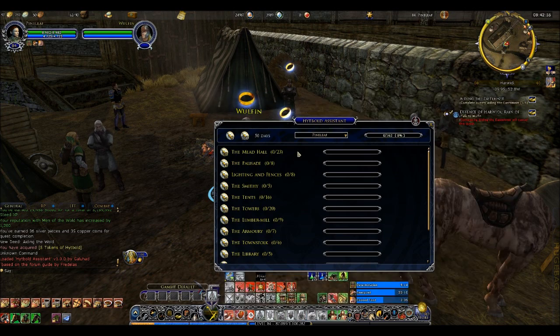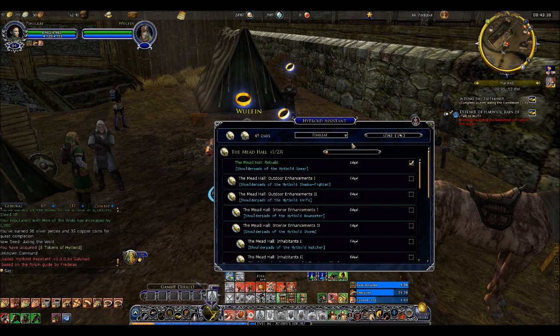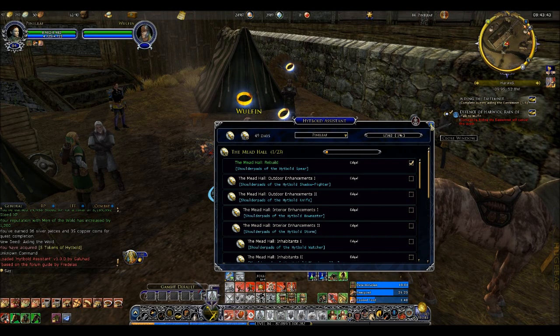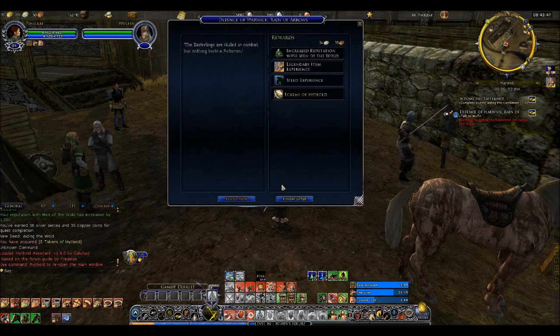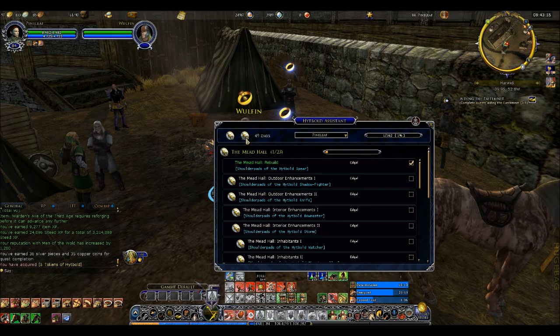Now I have the Hytbold Assistant loaded. This has all the various items — I already did the Mead Hall so I'll note that. All the rest of them are unbuilt yet. It says I have 49 days left. I said before it takes 44 days — 49 is the base, but there are 5 deeds that you complete by doing all the dailies. When you do all the dailies for an area, you complete a deed; when you do all the dailies in all 4 areas, you complete another deed. Each of them gives 25 tokens, equivalent to a day, so if you finish all 5 deeds, it takes 44 days. It keeps track of how many tokens you need to rebuild everything and how many you currently have.